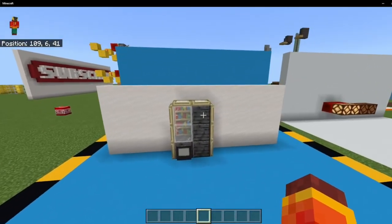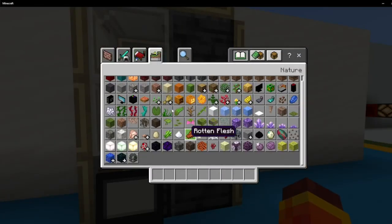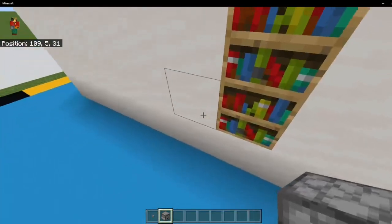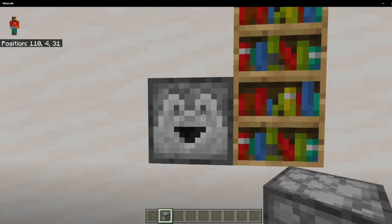And boom, there we have it — the vending machine has been built. I had to change it a little bit, because we're going to have to place ourselves a button right over here. And then we're also going to grab ourselves a dropper. The dropper is going to have to be placed right over here, and then another dropper over here.